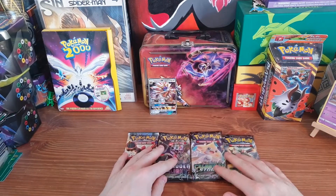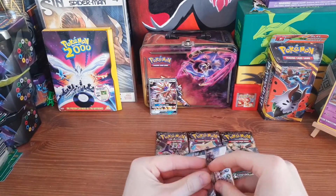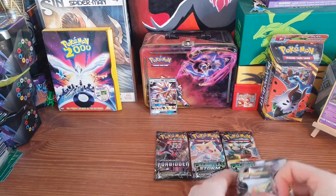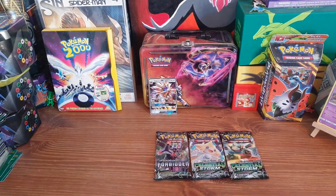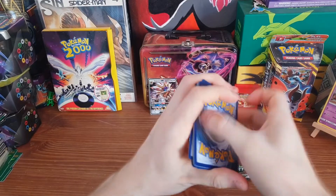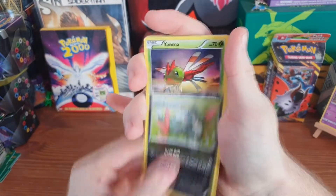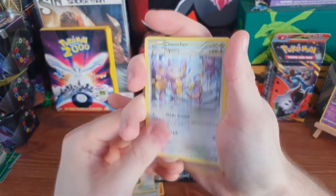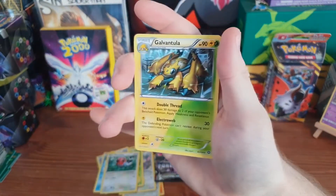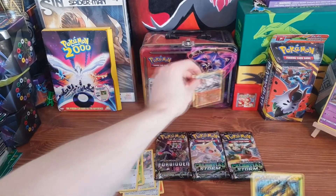We have two Celestial Storms as mentioned, a Steam Siege, and a Forbidden Light. Not expecting much from Steam Siege, but if I do get a Volcanion of any sort, I'll forgive Steam Siege for all the wrongs it has done me. As predicted, not much — but we did get a nice reverse Primate, which I'm happy with, and a Galvantula regular rare. I love a Primate — I'm counting it.